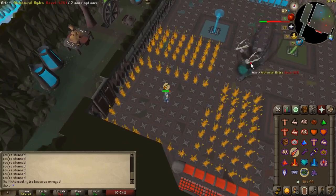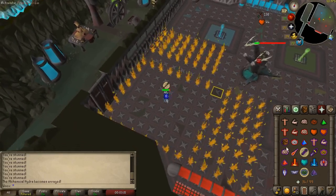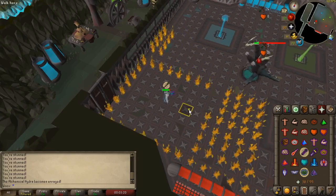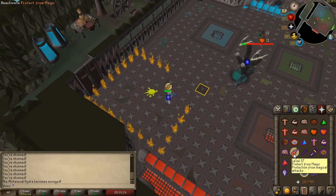Finally at 25% hit points it will turn black but does not have to be lured on the vent this time. While it is black it will switch attack style after one attack instead of three, so you will have to constantly change your prayers. It can also spit out poison just like in the first phase.